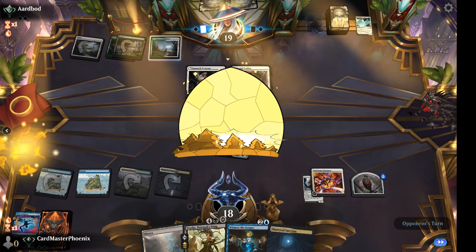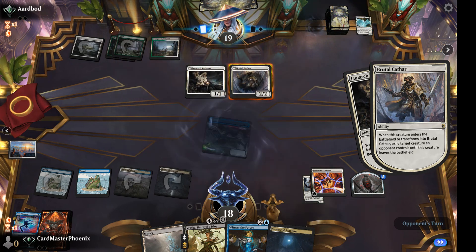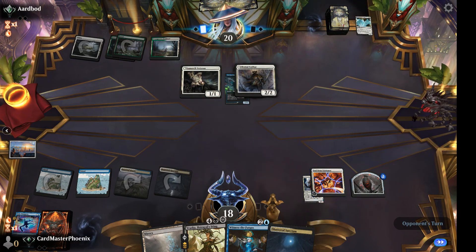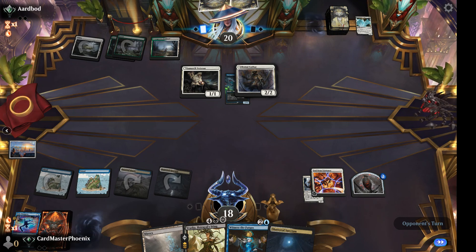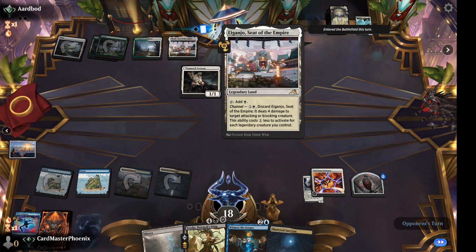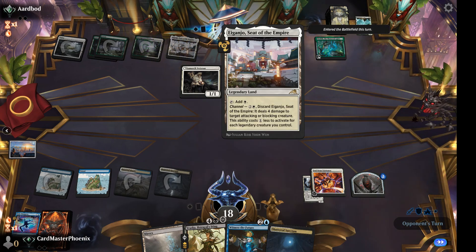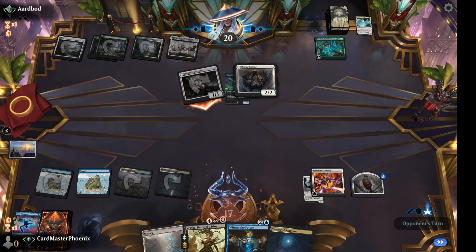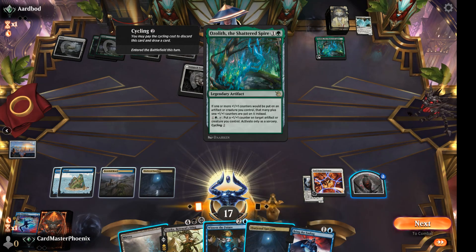I'm going to move far — exile my Seed Shark and gain my life, go back up to 20. I'm just going to play the... I can't do it — play Lockwood, Shuffle Inspire.